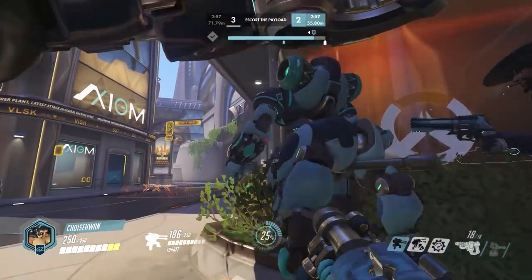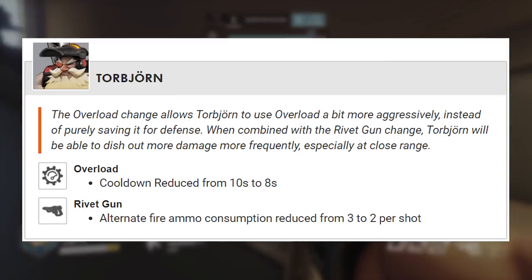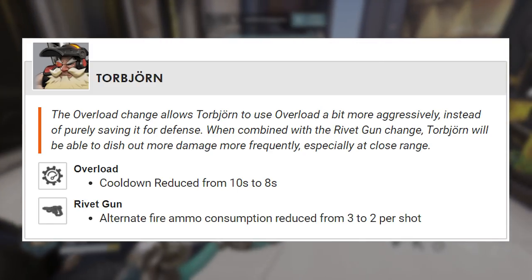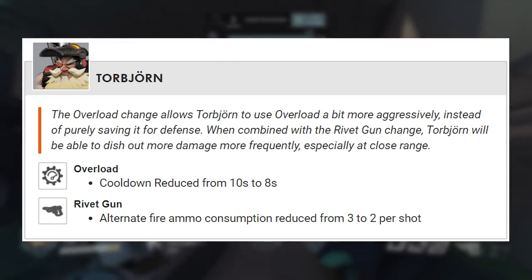Now we're gonna read the changes, we're gonna read what they have to say about the changes, and then we're gonna talk about it afterwards. First off, Torb — quote: the overload change allows Torb to use overload a bit more aggressively instead of purely saving it for defense. When combined with the rivet gun change, Torb will be able to dish out more damage more frequently, especially at close range.